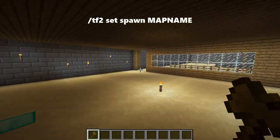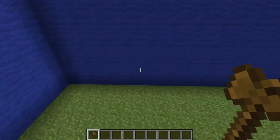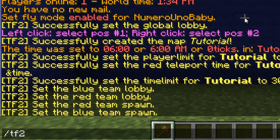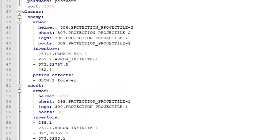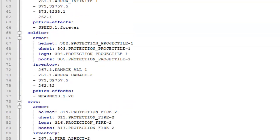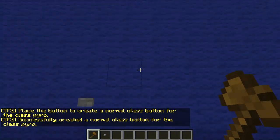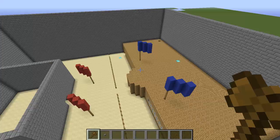Now we're going to set class buttons. These are physical buttons players right-click to select a class. Go into your first lobby — I'll start with the blue lobby. Type /tf2 createclassbutton, then specify whether it's for normal players or donors. Type 'donator' if it's a donor button, otherwise 'normal'. Then type the class name — you may need to check the config file for the exact class names like heavy, scout, soldier, or pyro. Hit enter and it gives you a button which you place on the wall. You can add signs to label which class each button selects.